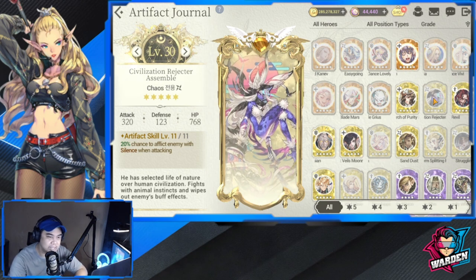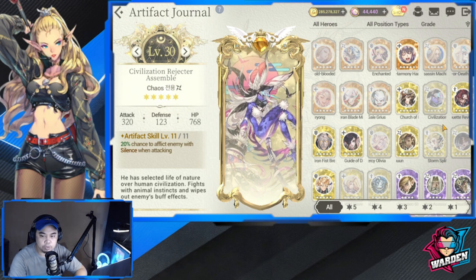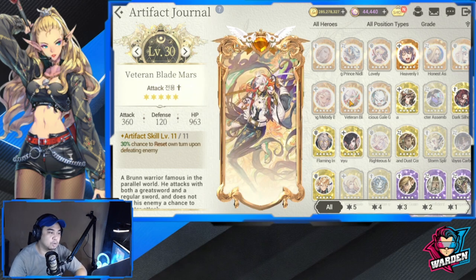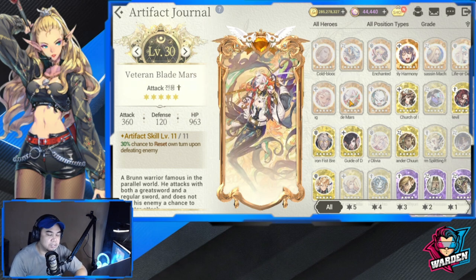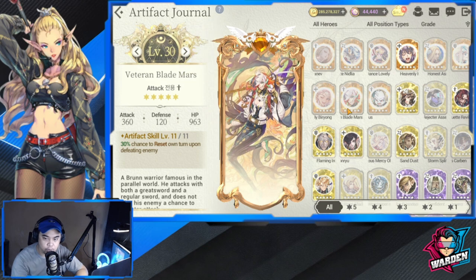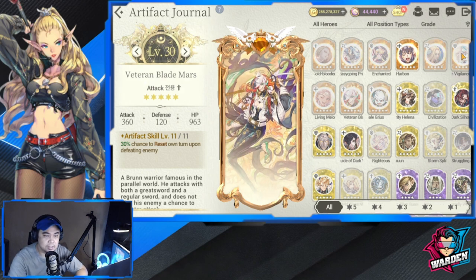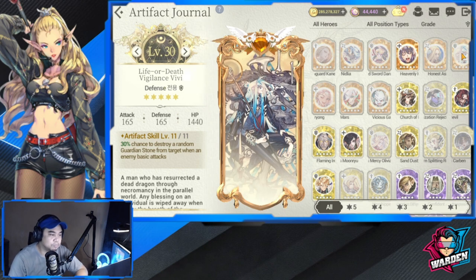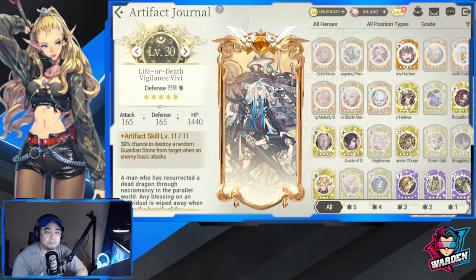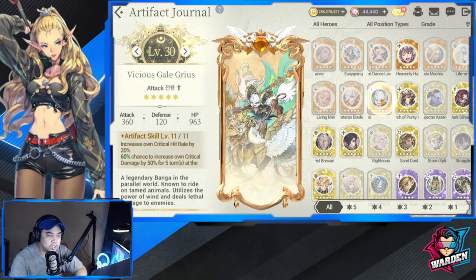For mythic, there are also two not worth using. Veteran Blade Mars has a 30% chance to reset own turn upon defeating an enemy — the qualifiers are tough, it's only 30%, and it requires defeating an enemy, so it's not good for its rarity. Life or Death Vigilance VV has a 30% chance to destroy a random guardian stone from the target when an enemy basic attacks — again, what if the enemy doesn't basic attack? Both are not recommended.